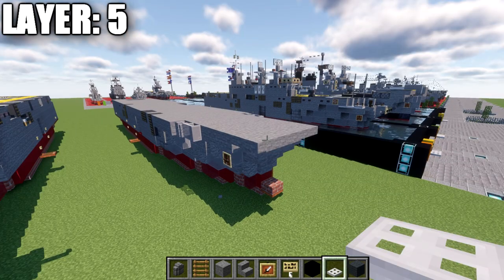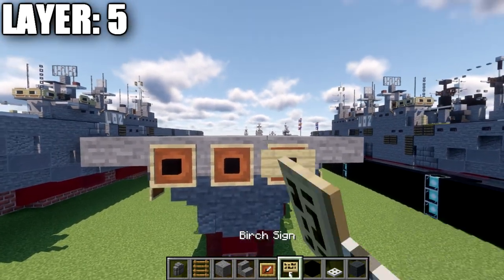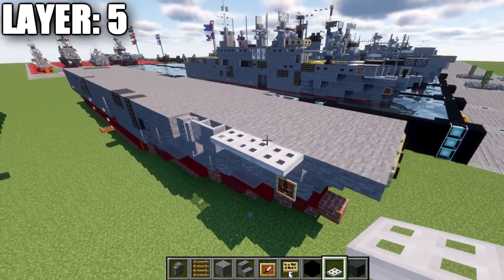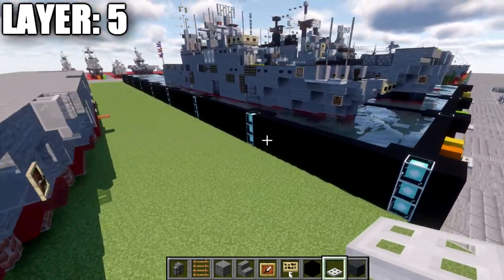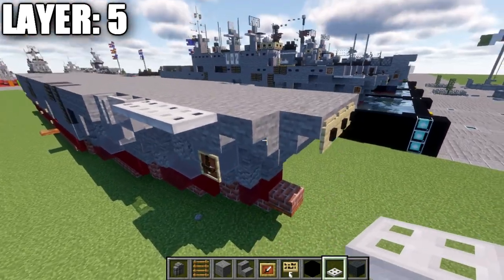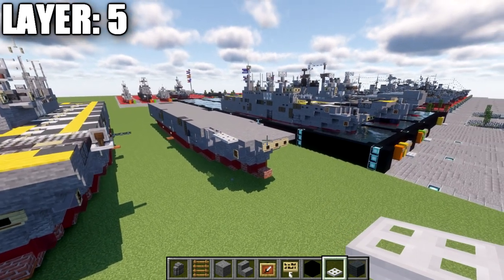Before moving to layer six, a few additions to layer five I forgot: at the front stairs, place three item frames across with black concrete blocks inside, and birchwood signs along the side of those stairs if you're on Java. On the right side only, go off the glass pane forward and place three iron trapdoors. Also delete the stone top step on the right side. Make those quick adjustments and then we're done with layer five.